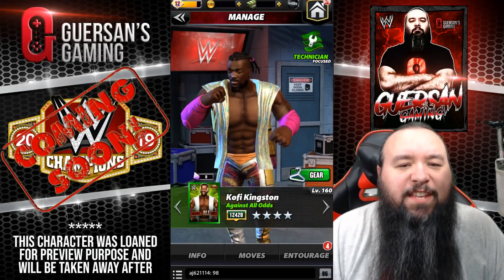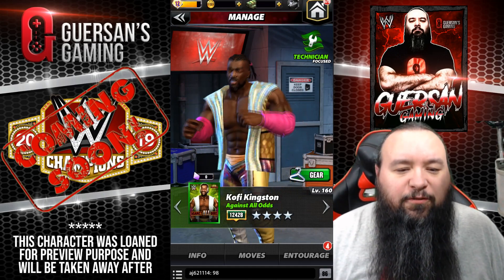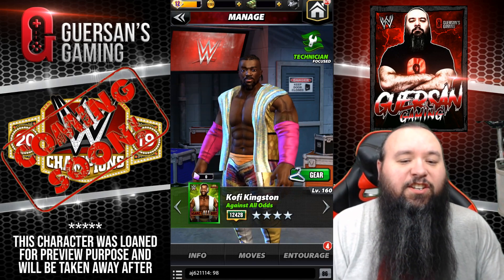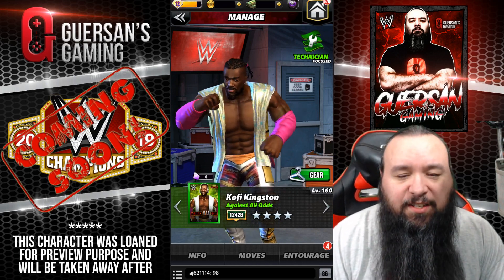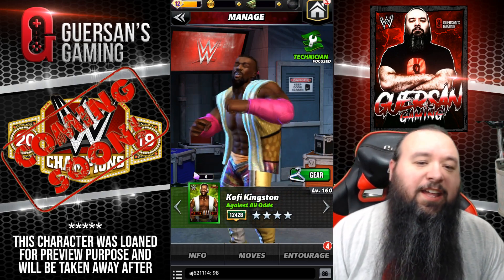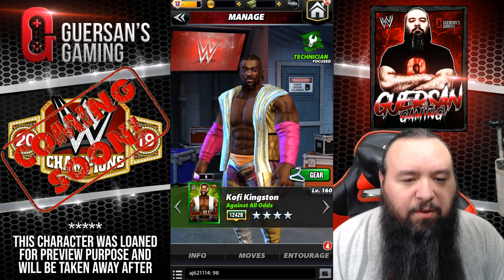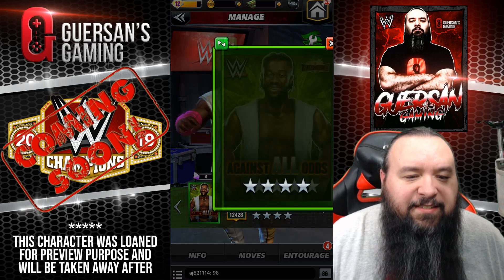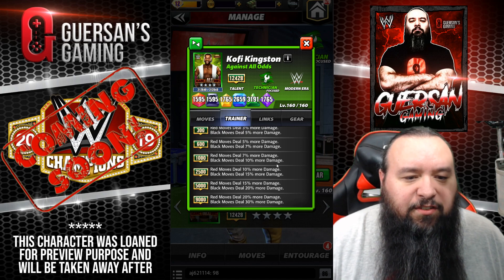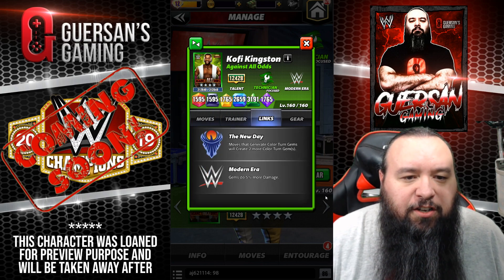Hello champions, we're going to have a look at Kofi Kingston Technician — Kofi Against All Odds, or Kofi Mania if you prefer. He's a technician and we're going to look at him at four-star silver. As usual, this character is only lent to me by Scopely and I'm not going to get to keep him. First we'll have a look at his card. Trainer bonus at 9,000: red moves deal 20% more damage and black moves deal 30% more damage.